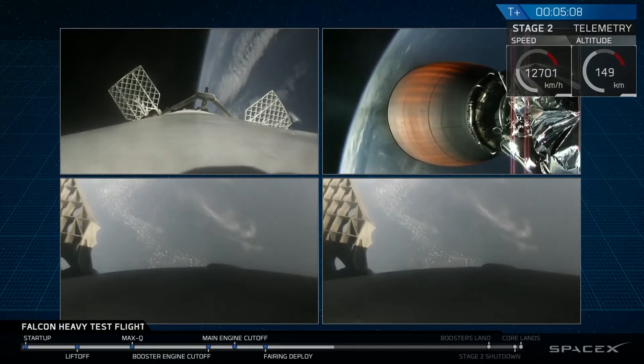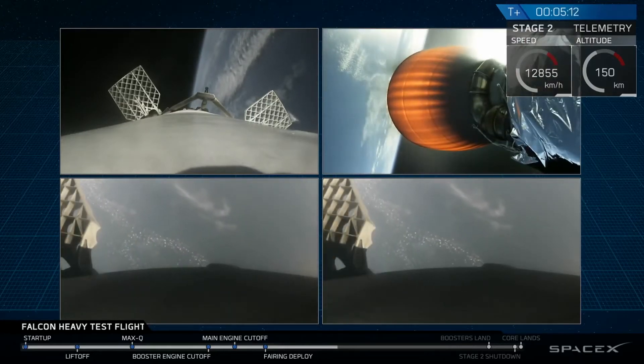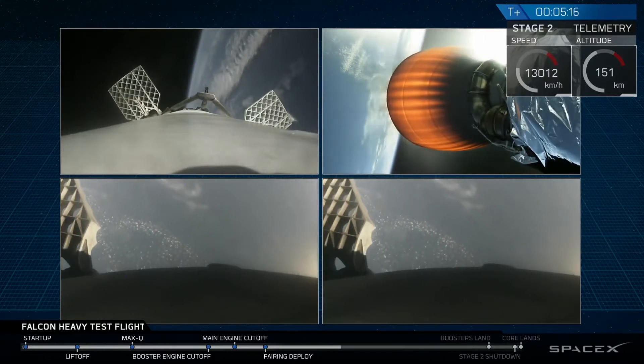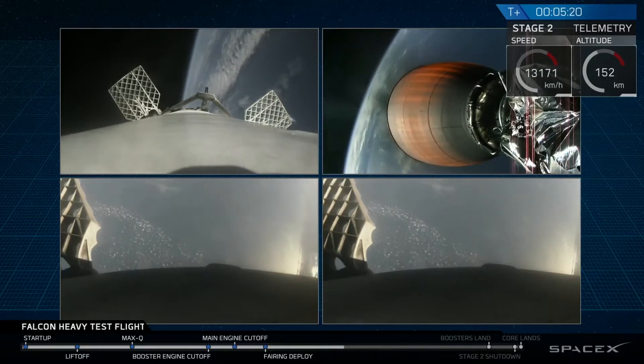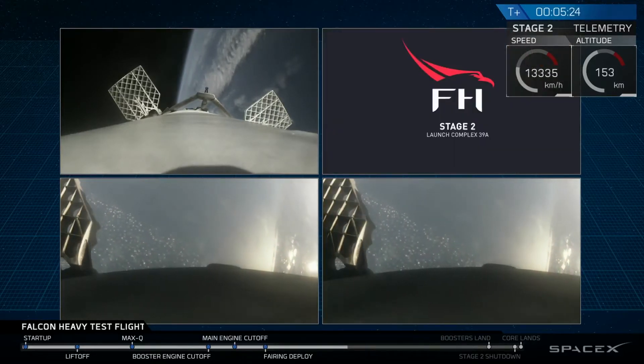Recapping all the great things that you just saw there: successful liftoff from the pad, successful stage separation, and before that, successful booster separation. You can see stage one — the two side boosters — the center core, and you can see MVAC lit up.